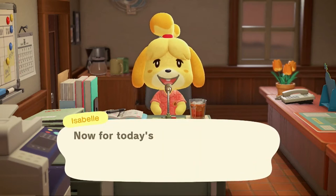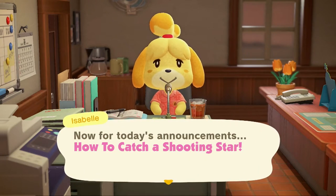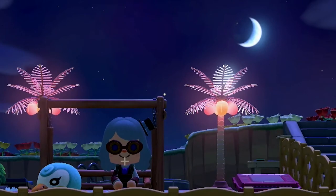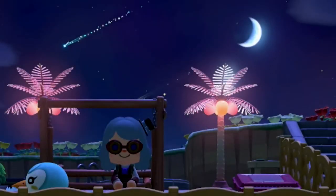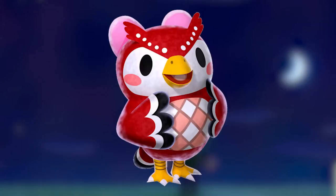Hello there, zany friends. Now for today's announcements: how to catch a shooting star on Animal Crossing New Horizons. Shooting stars are somewhat rare events that can sometimes be hard to catch. Keep your eye to the sky, specifically when Celeste comes to visit your island.